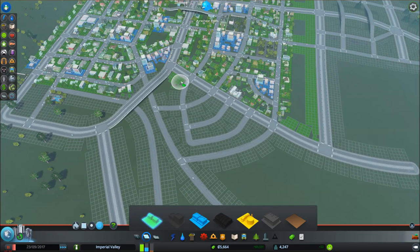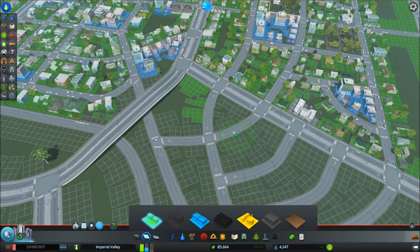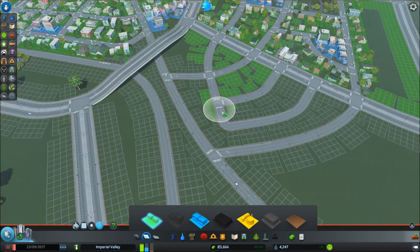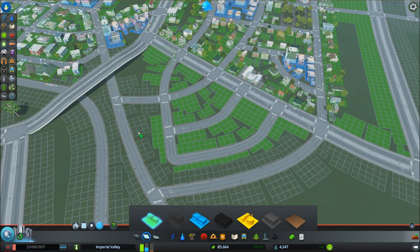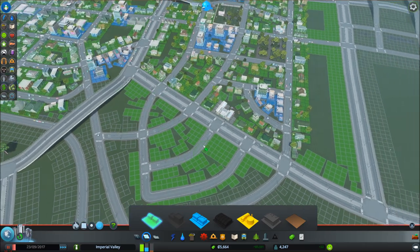I do want to fill in over here, but only parts of it. I'm just going for the spaces that are not connected to the highway pieces, or like our little faux highway. That way people don't have to drive here and then take this convoluted route to get home.